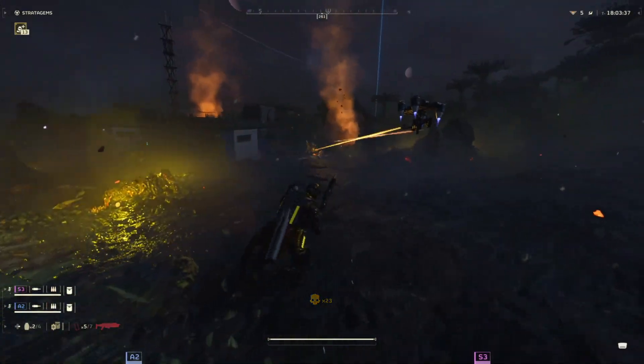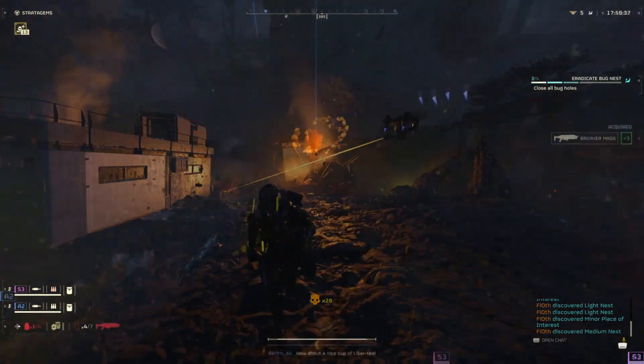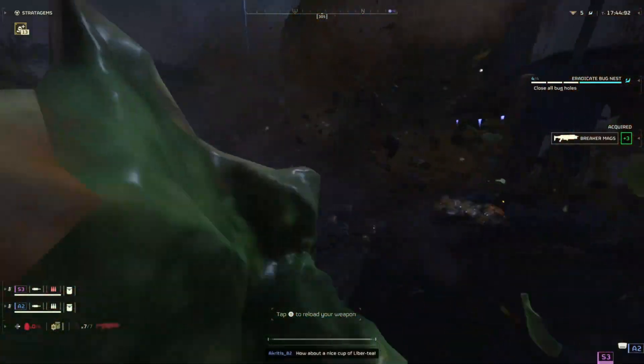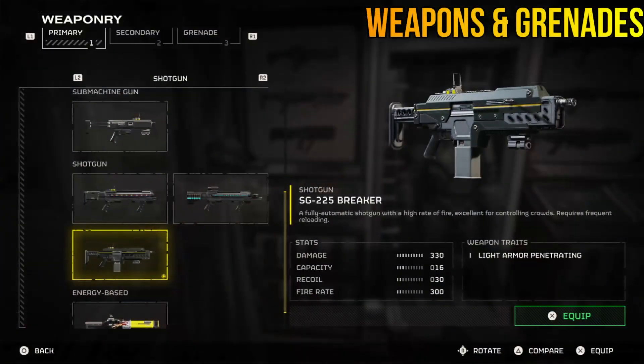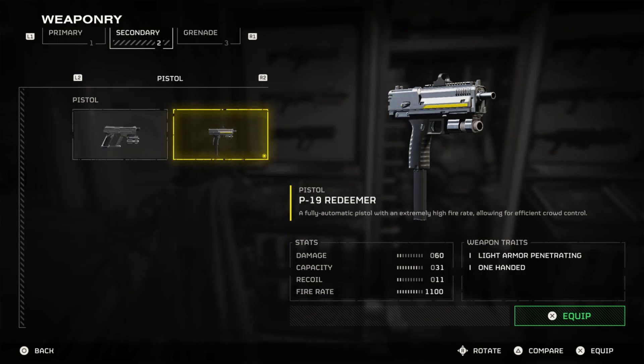All the tools we're using here are aimed at closing spawn points, both for the Terminids and the Automatons. So without further ado, let's get to it. We're gonna start with the really simple stuff. Get the Breaker as your primary, because right now it's totally busted and it will help you survive when you're getting overwhelmed. Secondary should be the Redeemer,